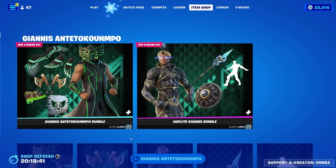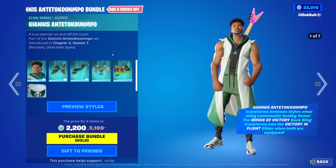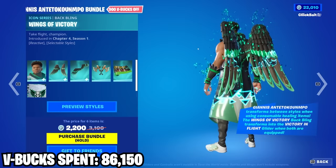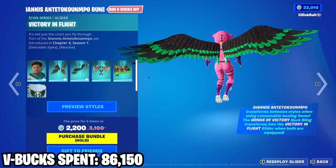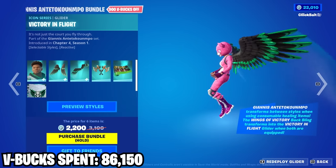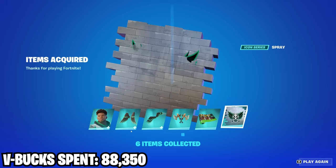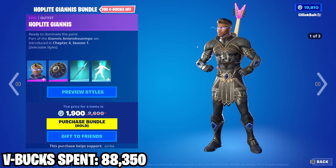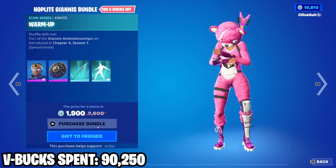We got a new icon skin here — it's a basketball player and I'm not gonna try to pronounce that name because I already know I'm gonna butcher it. We got a wings back bling — another wings glider, which is pretty cool I guess. I don't watch basketball, I'm not a huge sports person. The second variant actually looks really cool though, and the pickaxe is incredibly clean — pretty cool.